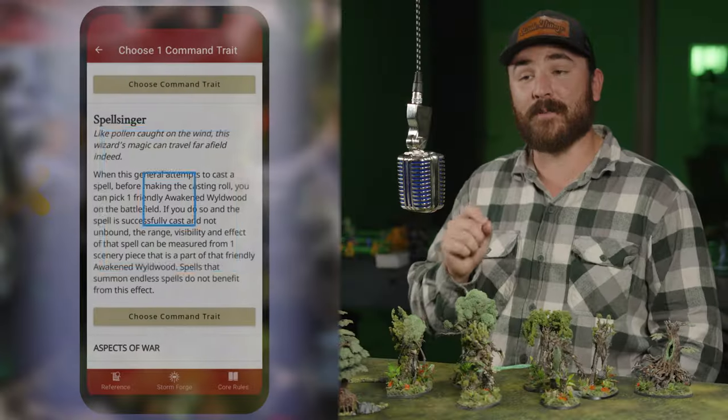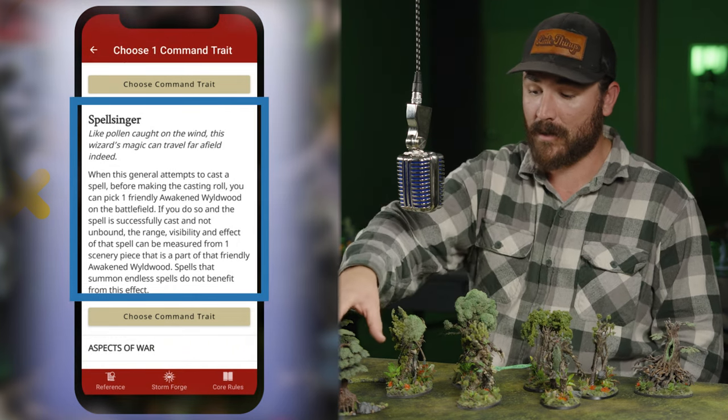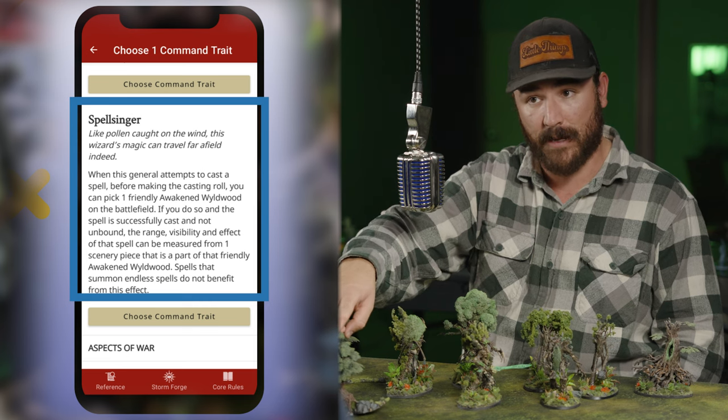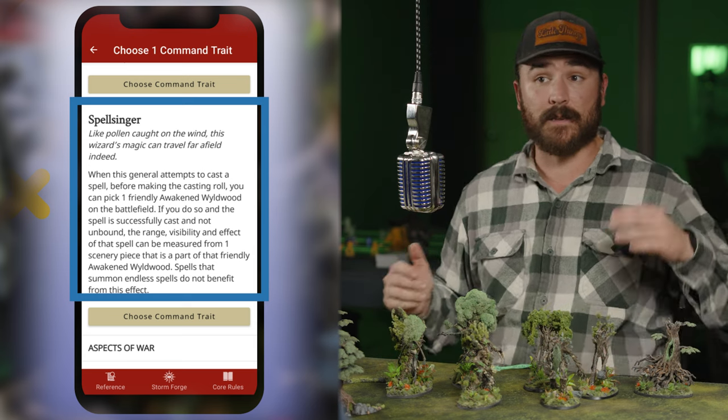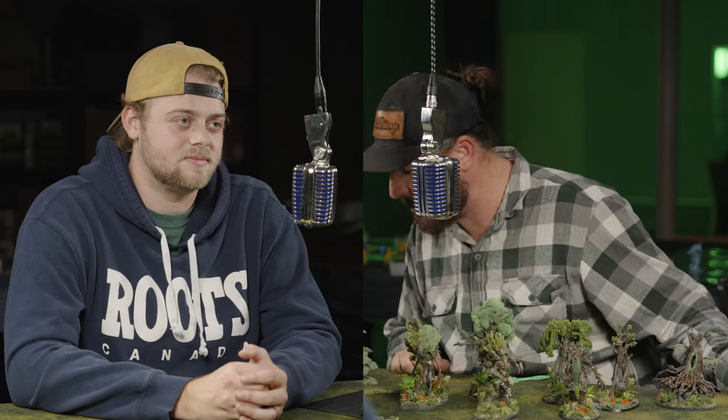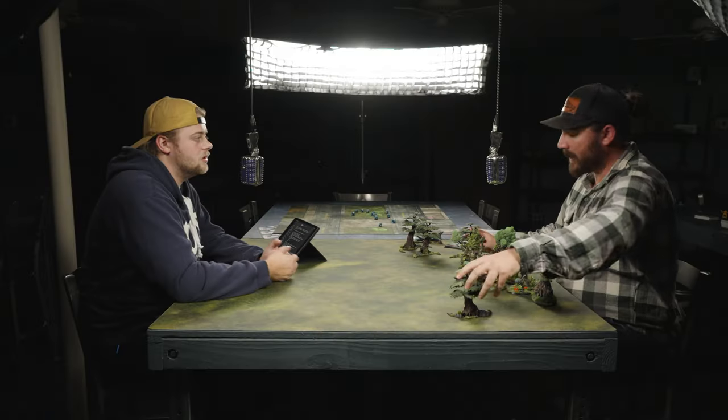For tree placement to support Strike and Fade, Christopher prefers taking Acorn of the Ages for reliable guaranteed placement. The Spellsinger command trait is also notable — it acts like an Umbral Spellportal, letting you choose any Awaken Wildwood on the battlefield and cast your spell as if originating from that tree, with no proximity requirement. That's only for Awaken Wildwood, not overgrown terrain.